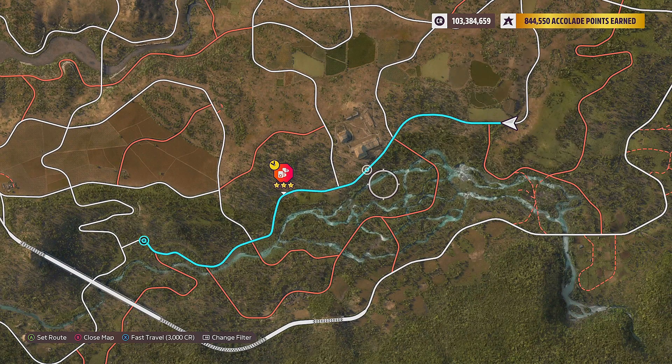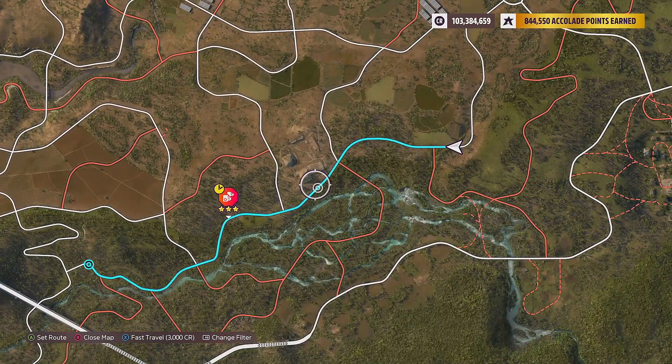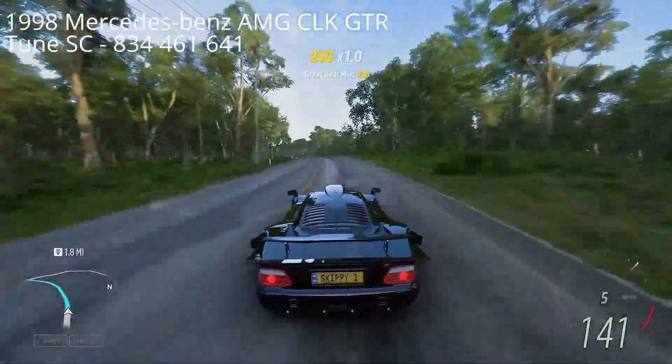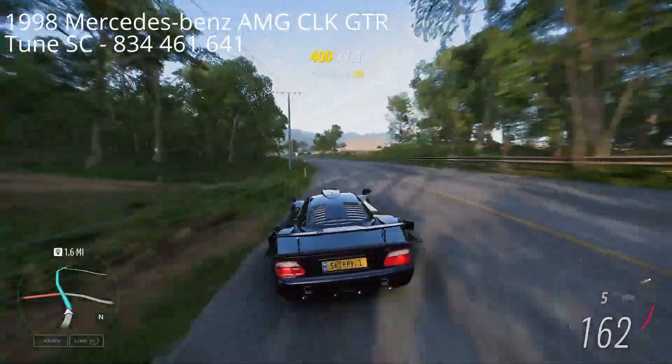For the approach of this speed zone, you want to give yourself as much of a run-up as possible. We need to go into this speed zone doing at least 200 miles per hour. I've set a waypoint on the other side of the speed zone to give myself a racing line and a braking line. Now all that's left to do is to do our run in the CLK GTR — I'm going to do my best to explain it as we go through.